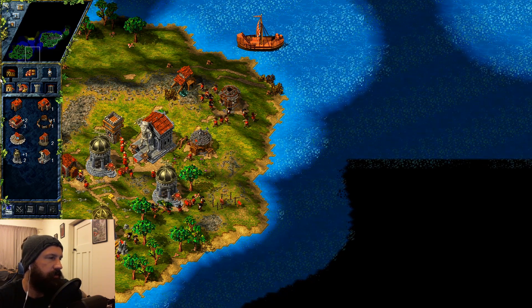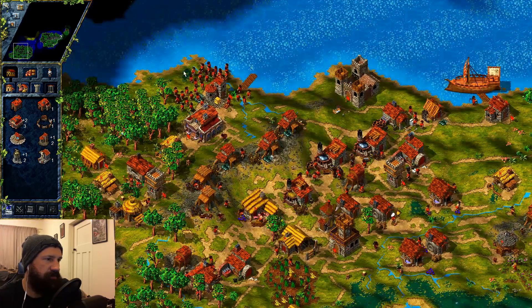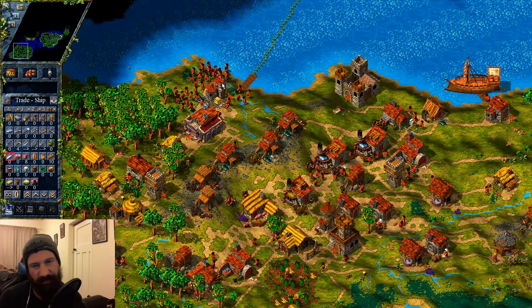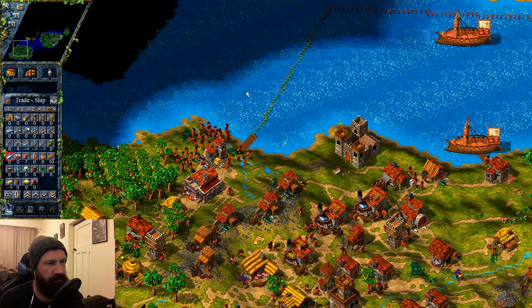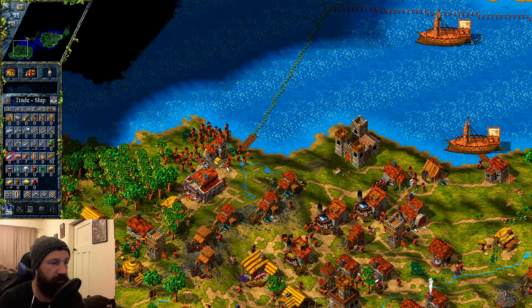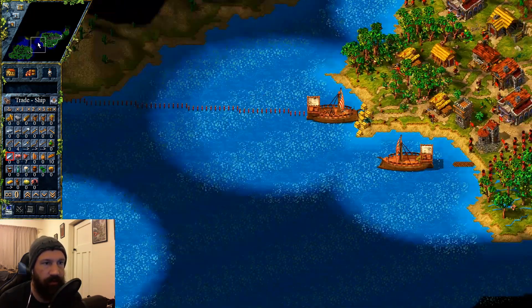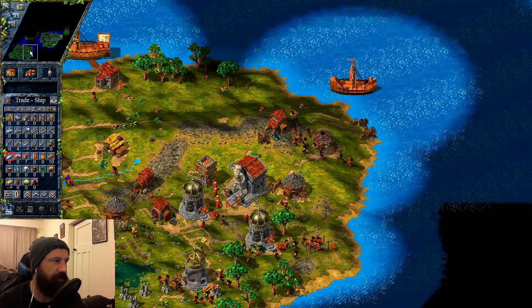Yeah — divide them in two, so maybe gold and weapons only go to that route and this can be just a food transporting route, with food and tools. Looks like we're getting some bread there — we go. We're going to start seeing a lot of coal coming from here now. We've got three arrow guys here, so let's recruit three arrow guys and stack up.